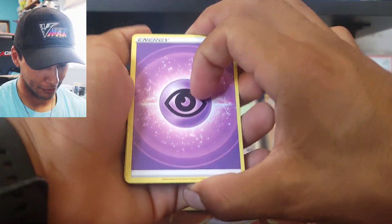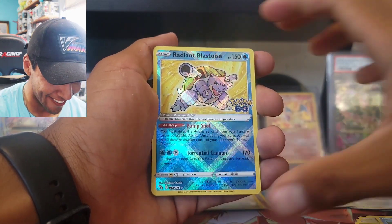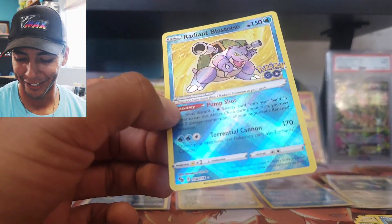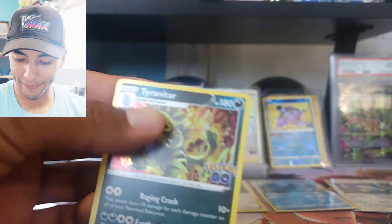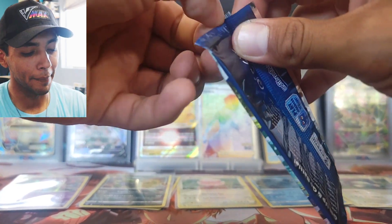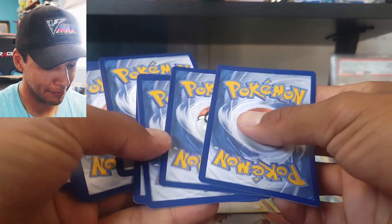Next pack: Candela, Slowbro, Charmander, Apom, Bulbasaur, Magikarp — and yes! A Radiant Blastoise! Let's go! And our rare is a holo Tyranitar — what a pack! We get our first Radiant and it's a Blastoise, ladies and gentlemen. Two more radiant cards to go — still looking for Radiant Venusaur and Radiant Charizard. When I get those my collection will be complete and I will be one happy trainer!